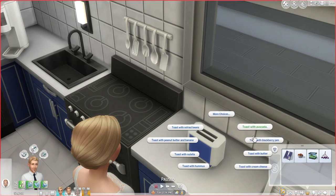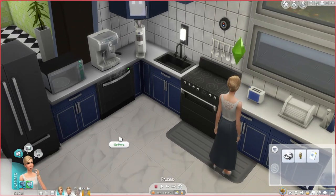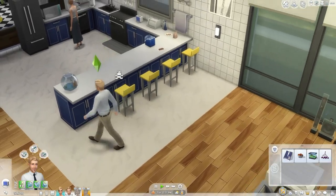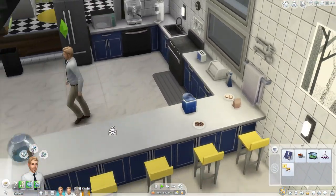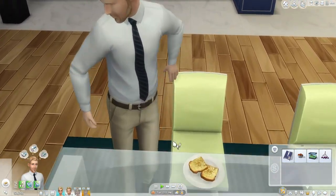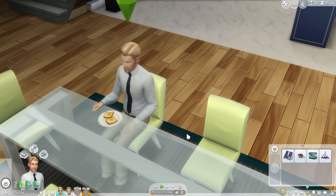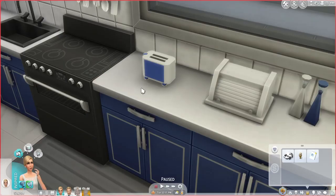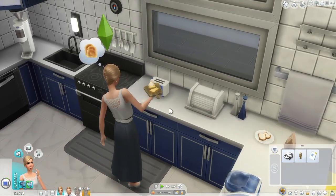Let's try with Bjorn again — let's try this hummus. Ooh yes, I do like me some hummus! There were some routing issues, but oh yeah that looks pretty good. It's from the Penny Pixels LotTrait — I don't use that LotTrait very often so I got very confused. Toast with Nutella — oh yes, Nutella's also pretty good in my opinion.